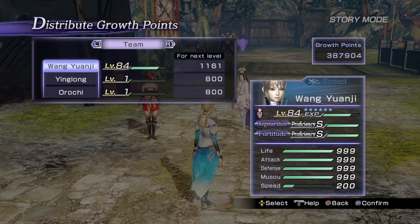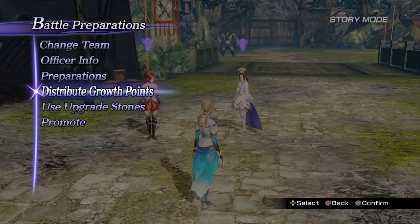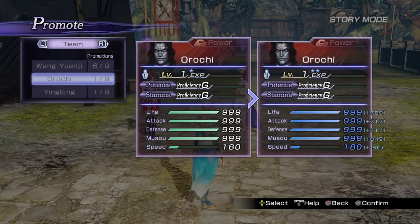First things first, before anything else we have to ensure that all our characters have been at least level 100 at least once and ranked up at least once. So go ahead, get them up to 100 and promote them at least once. As long as they are one star, this glitch will be active.